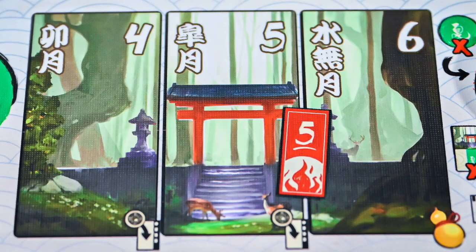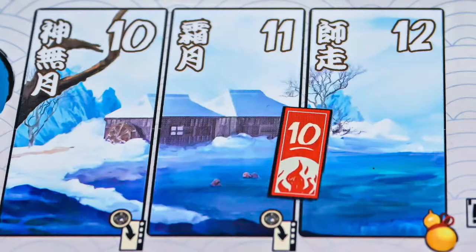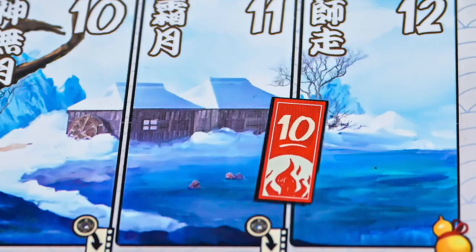At the end of rounds 5, 8, and 11, not only will you put a coin on each available character, you will also resolve the fire outbreak.